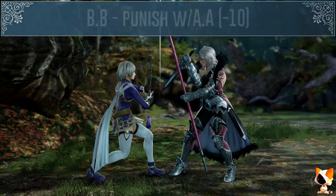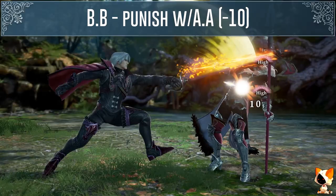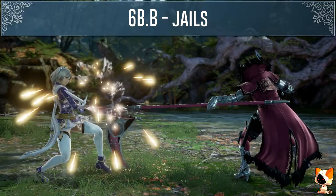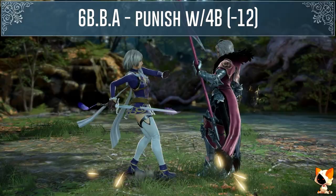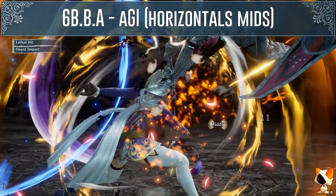Hilde's BB is minus 10 on block but you will usually be left out of range to block punish unless you are Raphael or Amy. Her B6B jails. Her 6B is minus 12 on block. Her 6BB is yet another string that jails and is also minus 14 on block but there are follow ups. Her 6BBA is minus 12 on block. You can use the auto GI for horizontal mids to beat the last hit but there is a mix up to consider.